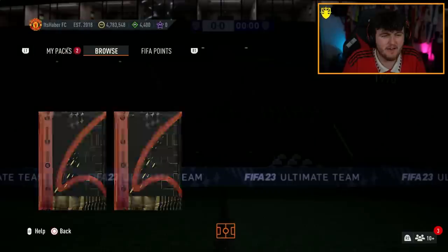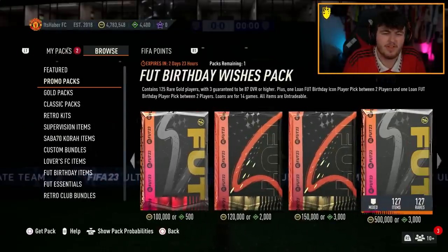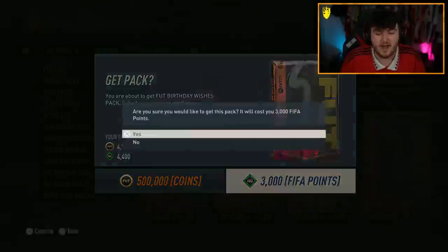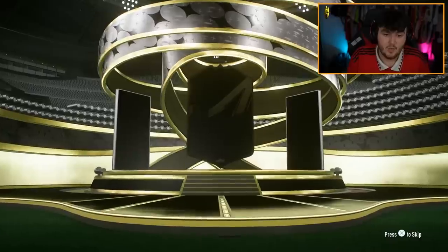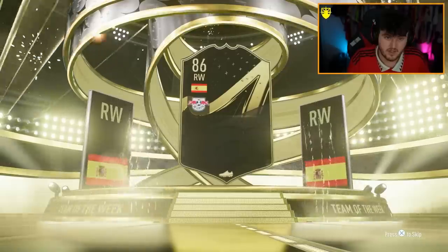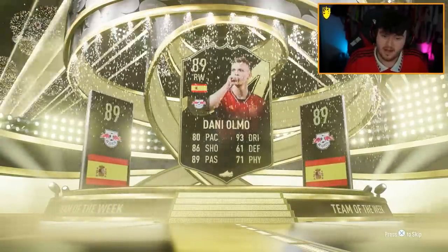We have a Foot Birthday Wishes pack — whatever the 3,000 Foot Points one is. 60% chance of a Foot Birthday, 5% chance of a Foot Birthday icon. I would love a Foot Birthday icon in this pack, EA. We don't even get a Foot Birthday — so surely that means it's a Foot Birthday icon. 89-rated Dani Olmo. Not bad. I'll take the fodder.